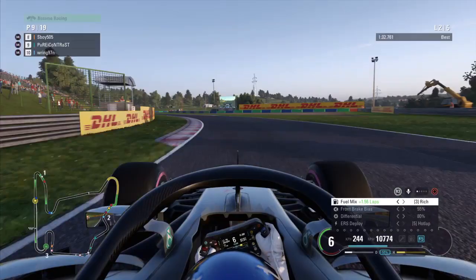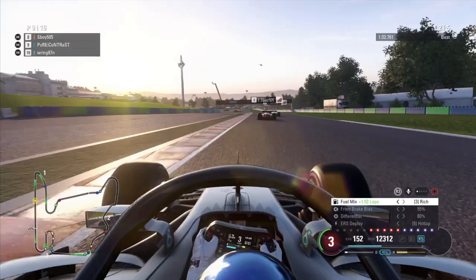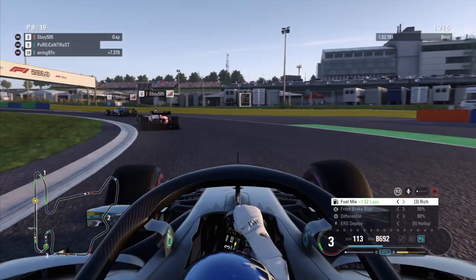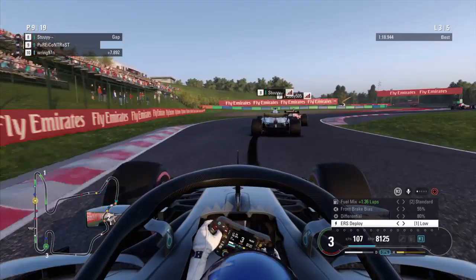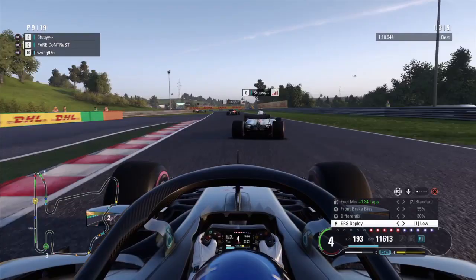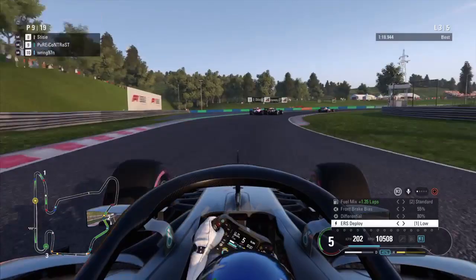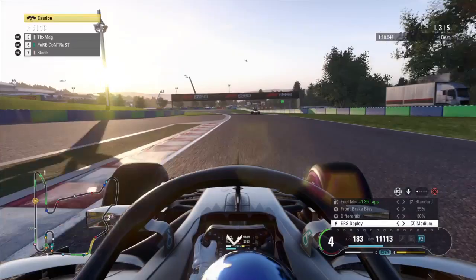If your tyres are overheating, try lowering the tyre pressures. You can also lower your brake pressure to put less load on the tyres in braking zones. You can also change the brake bias — usually the rears are struggling, so moving the brake bias more towards the front will reduce the load on the rear tyres and balance the heat generated between front and rear. Only move it a few percentages towards the front — be very minimal and find the setting suited to your driving style.